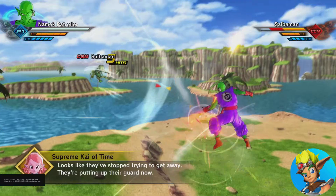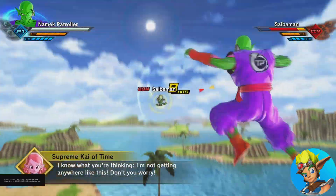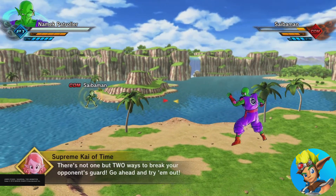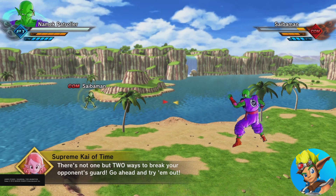It looks like it's stopped trying to give away. You're putting up your guard now. I know what you're thinking — I'm not getting anywhere like this. Don't worry. There's not one, but two ways to break your opponent's guard. Go ahead and try them out.